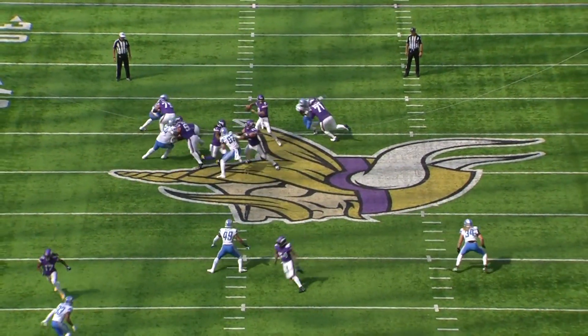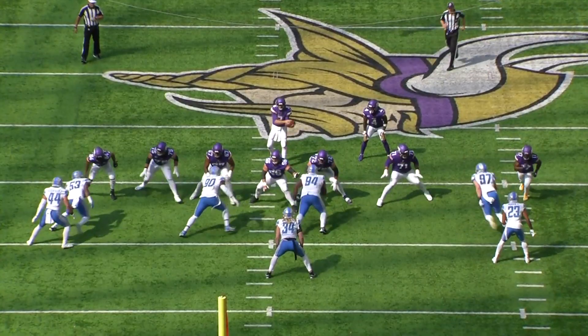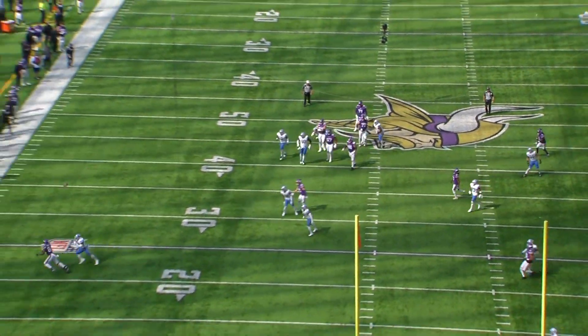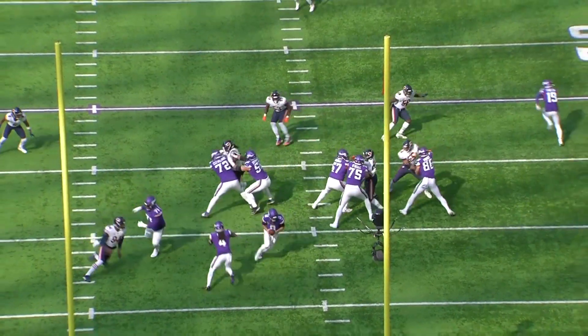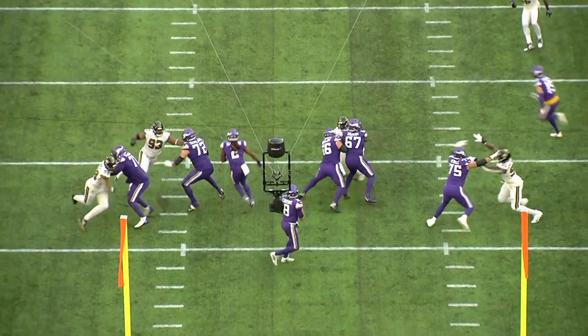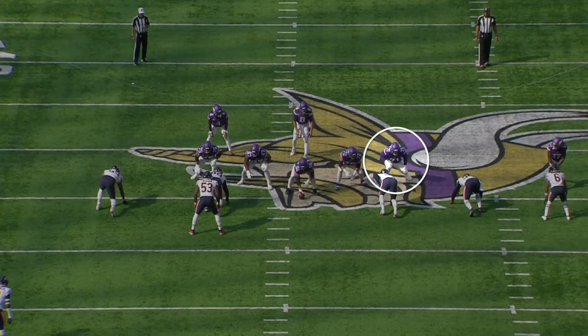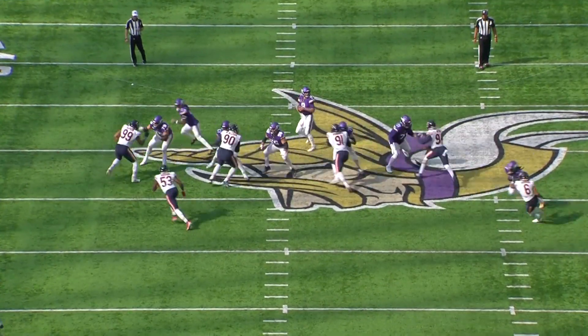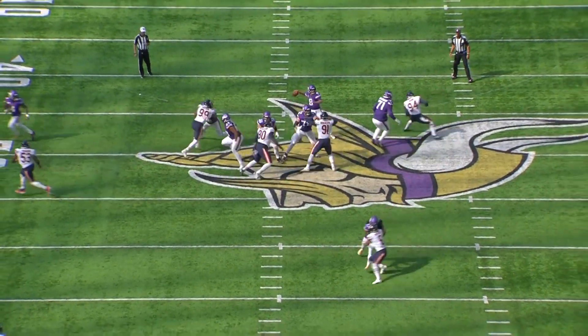He has so much range that he can slide around the pocket and mirror pass rushers like Aiden Hutchinson, who set the combine record for three cone at his position. He completely neutralized Robert Quinn. Anytime Quinn tried to speed rush, Christian Deresaw's footwork was flawless and he usually ended up putting him on the ground at the top of the rush. Robert Quinn's signature move is the cross chop, and anytime he tried it against Christian Deresaw in week five it went nowhere.